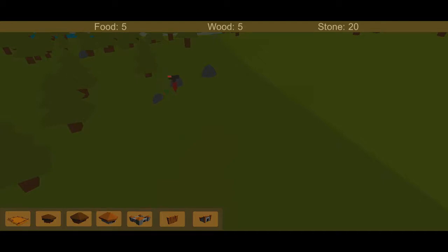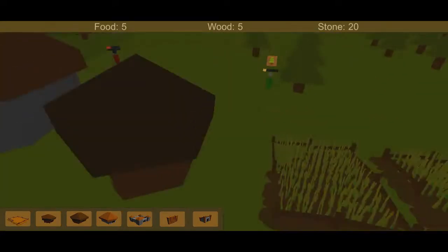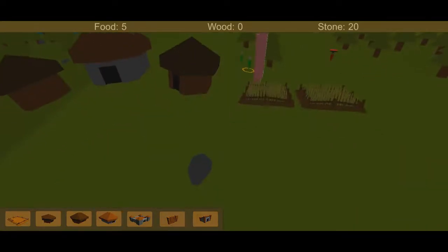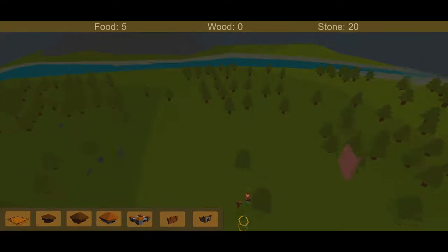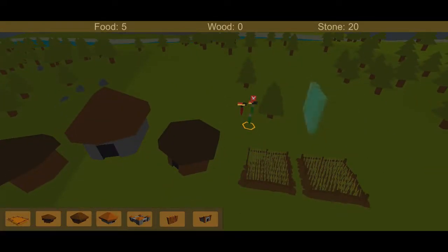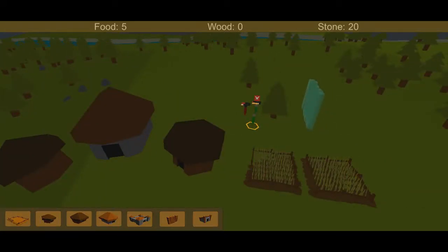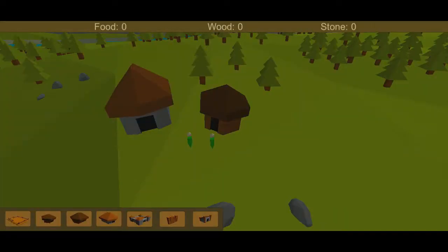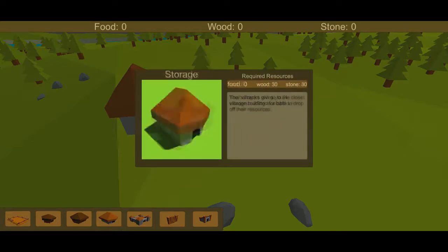Go fight! Fight! I need some barracks — that's way too much. I need some walls. How do I rotate? I seriously have no idea how to rotate. I lost. The camera is stuck and my villagers are stuck.